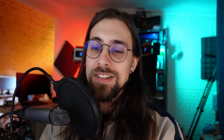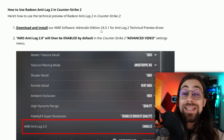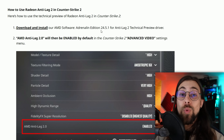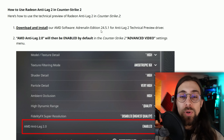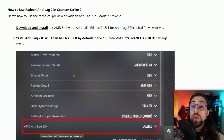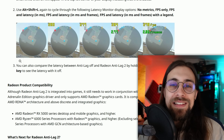To get started, download and install the Adrenaline 24.5.1 technical preview driver — this is a different driver from the usual 24.5.1, specifically the Anti-Lag 2 technical preview. The link is provided. Once installed, update Counter-Strike 2 and the AMD Anti-Lag 2.0 option will appear in the game settings.